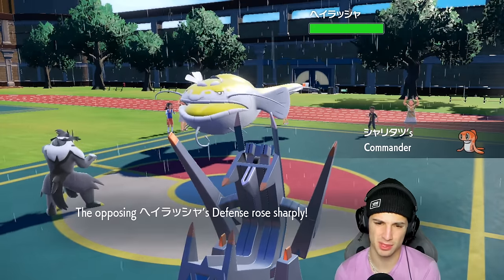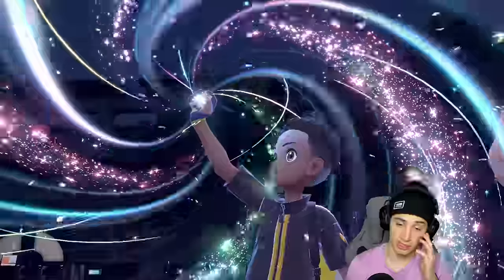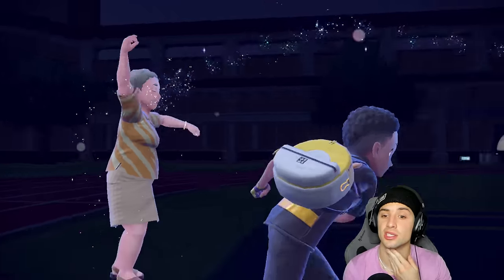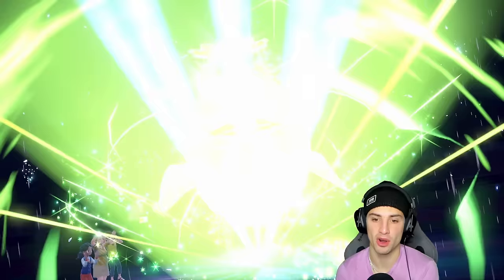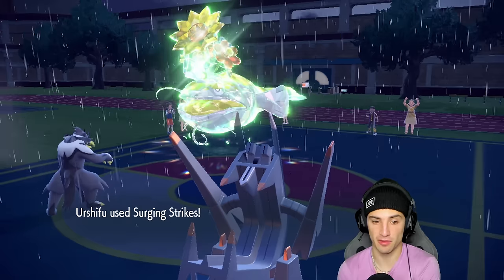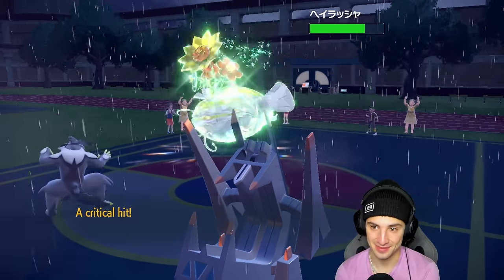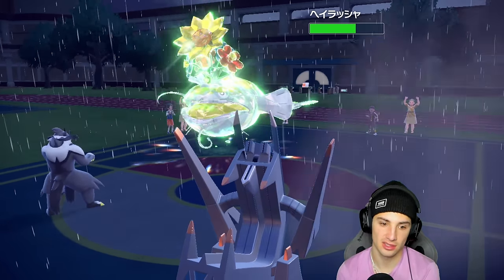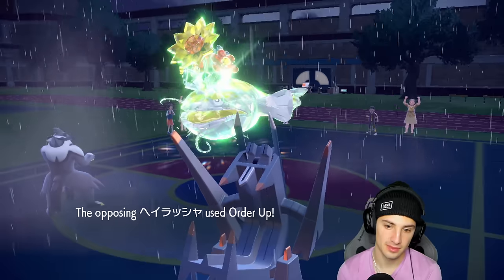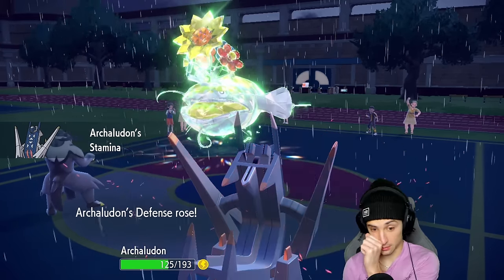With tailwind up, Urshifu might actually outspeed. He goes for a Tera, swapping to Grass typing — the most perfect typing they could use against Water Surging Strikes. Surge and Strikes come out doing about five damage per hit, nothing crazy. We get a decent crit and some reasonable damage. He drops an Order Up and Archeludon soaks it pretty well, getting a Stamina boost on top of it — getting bulkier against this Dondozo. He gets an attack boost and I'm paralyzed this turn, so rain ends.